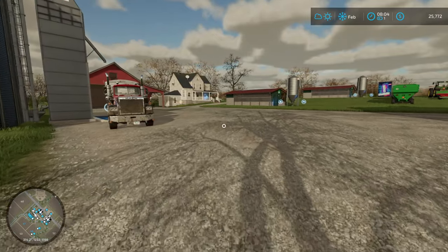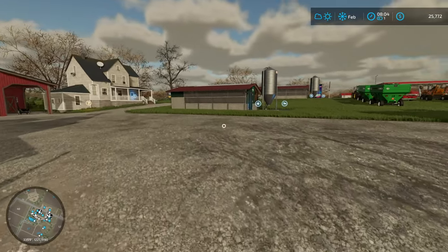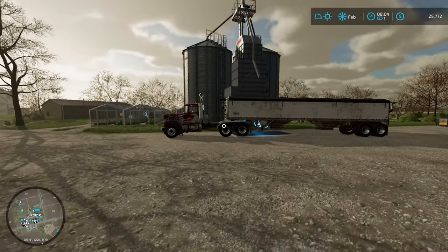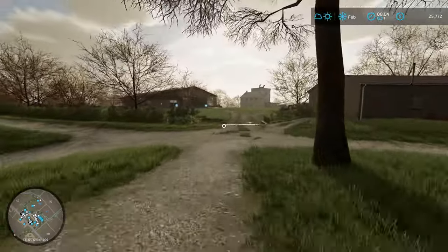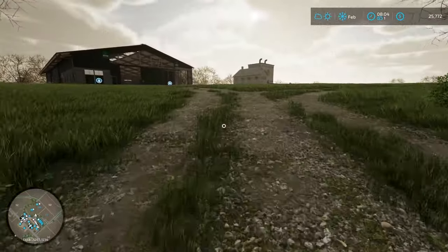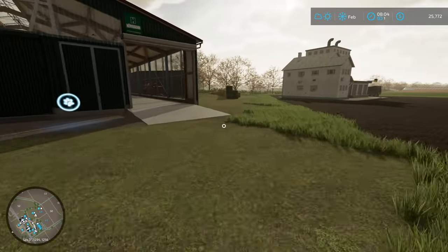Hello everyone, here playing Farming Simulator 22 on Elm Creek. Since last episode we finished selling the load of oats - we were taken down to the grain silo at West, got those all loaded up with the train and made just about $500,000. I took that money and paid down as much of the loan as possible.